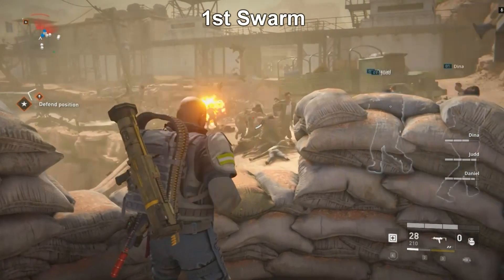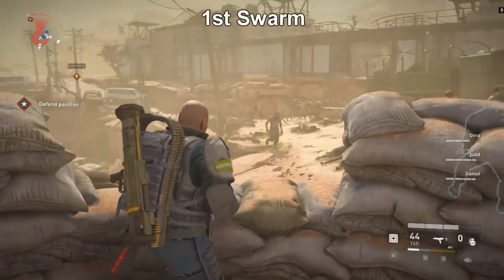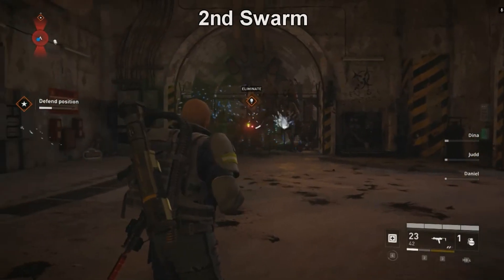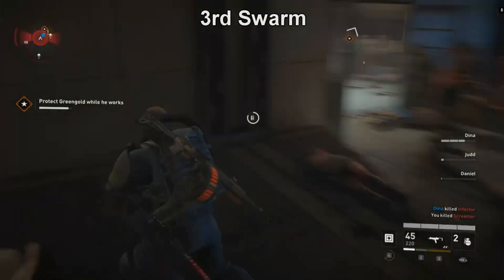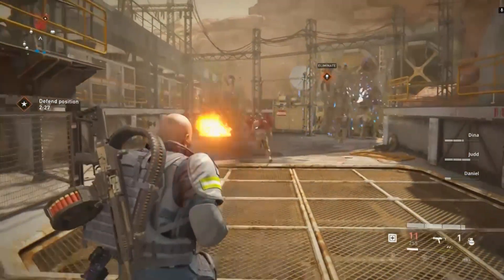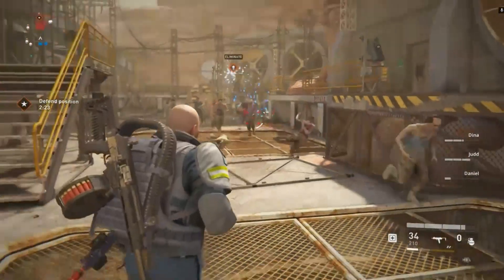At the start of the map, we just open the door and there is the first swarm. Then we enter the bunker and there is the second swarm. Then we protect our scientist while he is working and there is the third swarm. And the final swarm is at the roof. As you can see, this map has four swarms and no other activities.